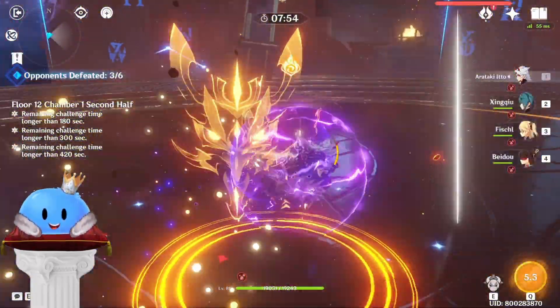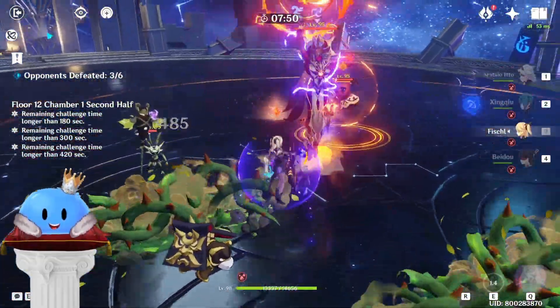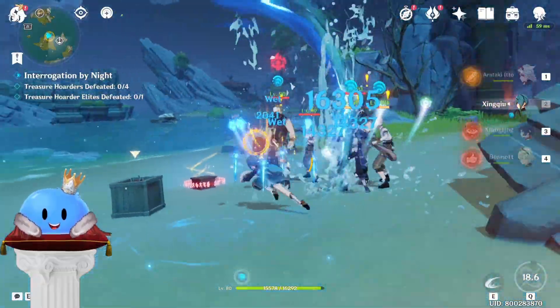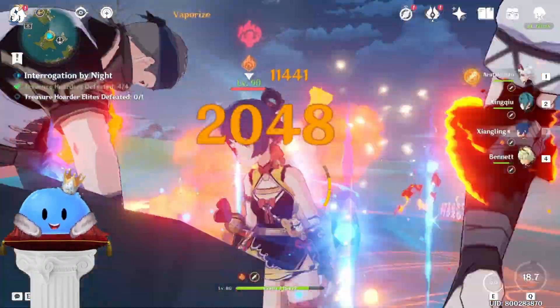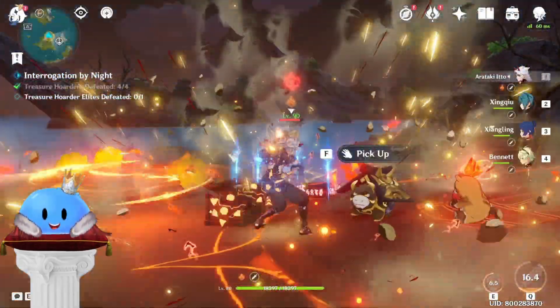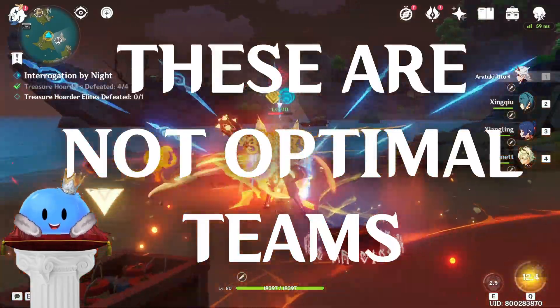In theory, Ito makes for a decent driver of Taser as he weaves in normal and charged attacks, making it very easy to proc both Beidou and Xinqiu bursts. Next up is Ito National — again for the same reasons stated above. This team has no problems with energy gen and is straight up just so interesting and fun to watch that you have to try it out for yourself.